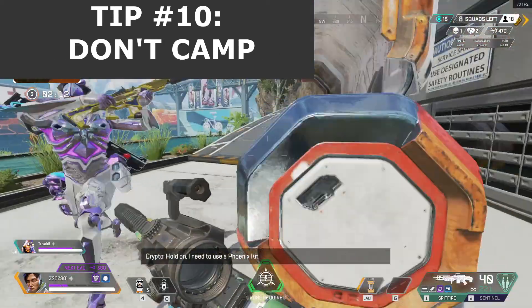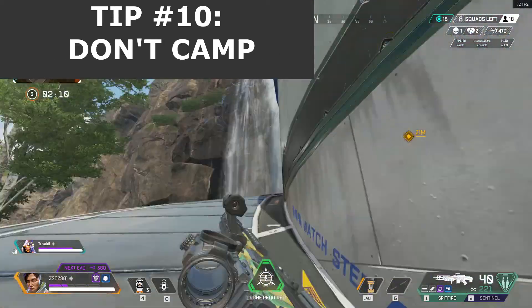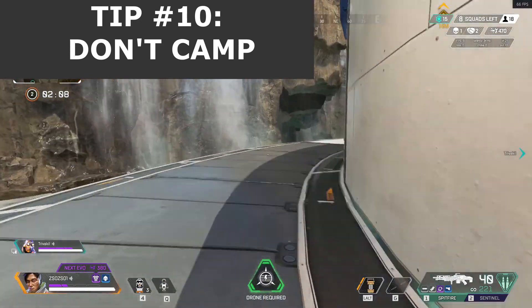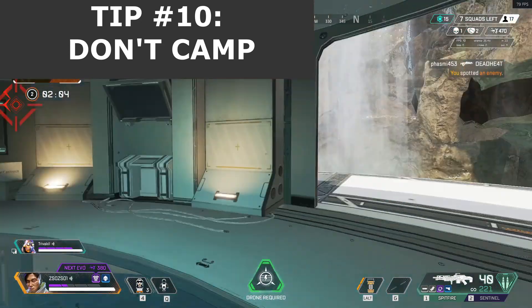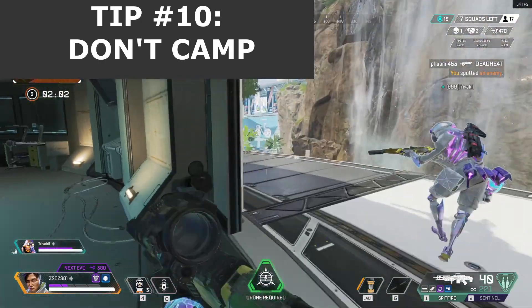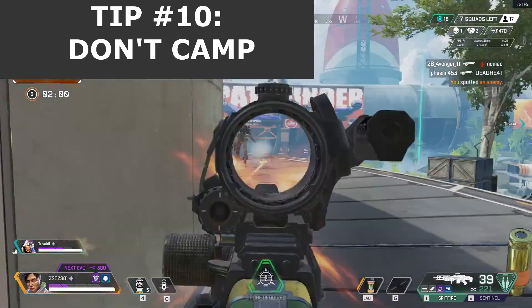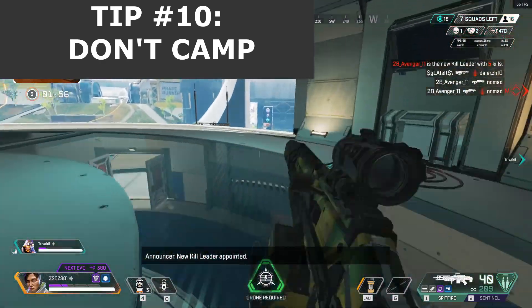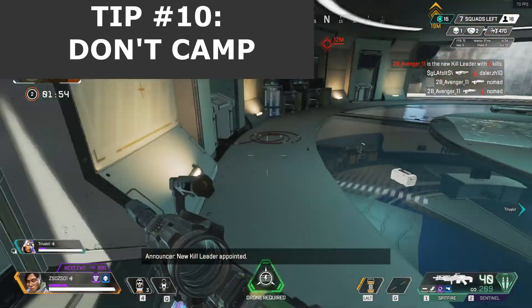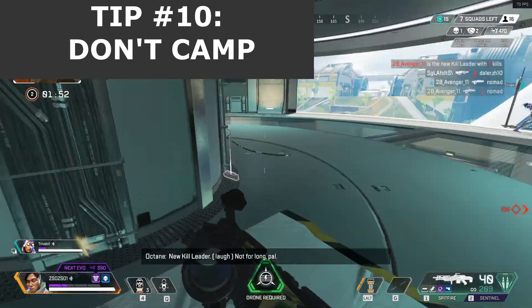And finally, tip number 10 is to forget about camping. A common tactic in Battle Royale is for players to go prone and hide amongst high grass while other players kill each other, slowly moving towards the center of wherever the circle is as the game goes on. While you can technically do this in Apex Legends, it won't be profitable. There's no way to go prone.